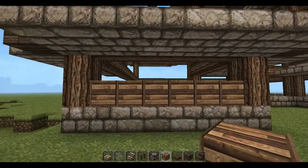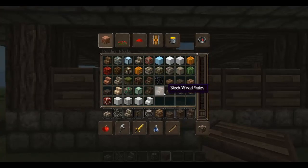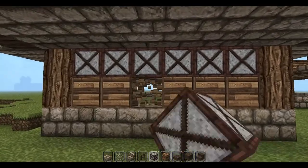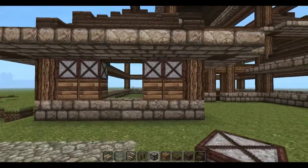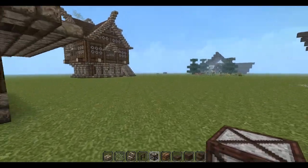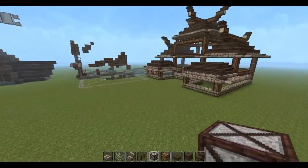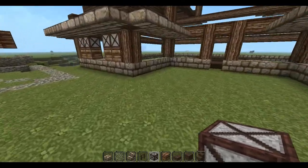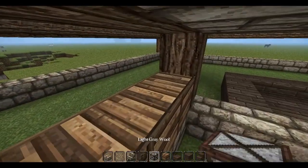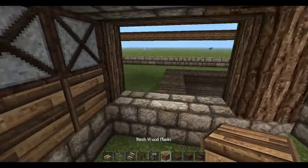Basically, I want a window here, so what I'm going to do is fill in this wall first. I want my window here, so we're going to do that. On the medieval build over here, I kind of outline the windows, but I'm not doing that with this build. I think oriental builds just look better without having the windows defined.